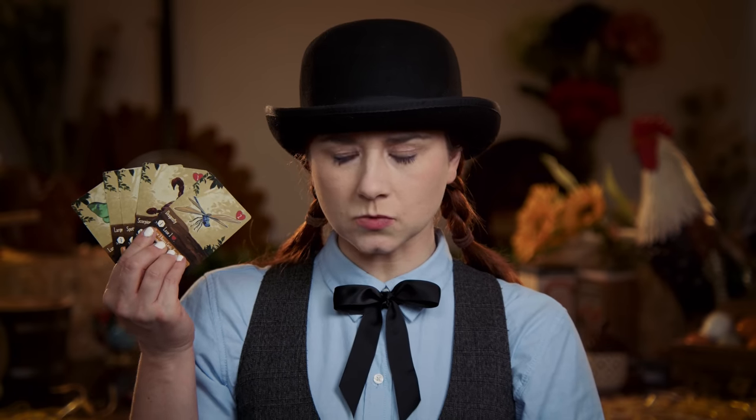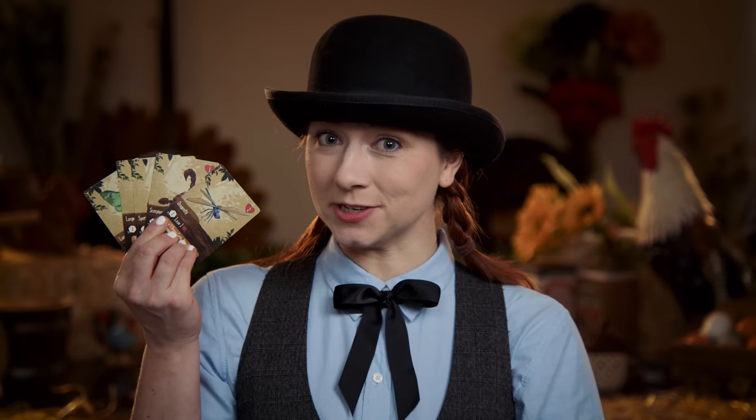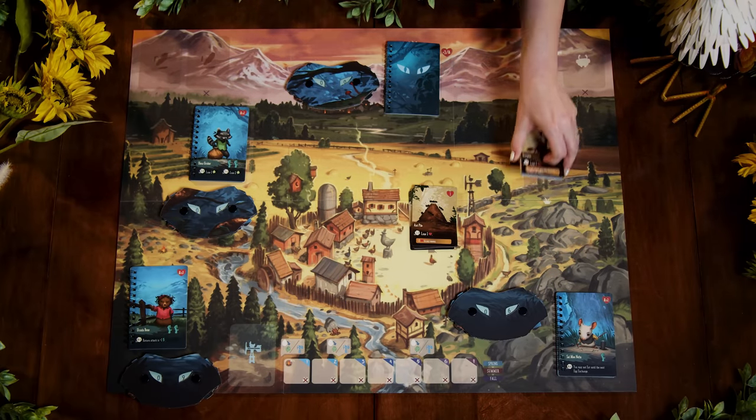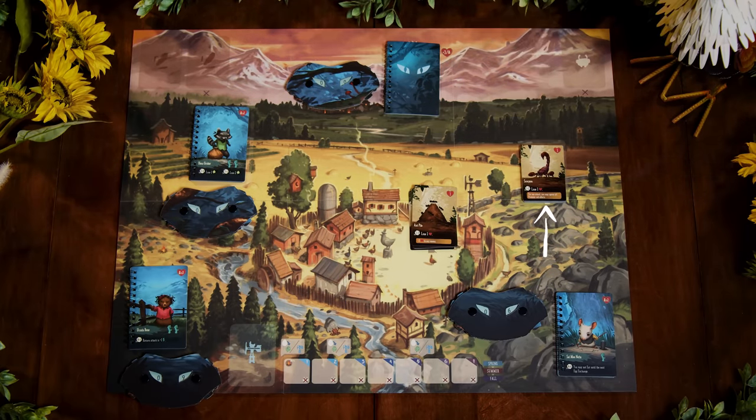You won't just be fighting predators — you've also got these pesky grubs to contend with. Fighting them is optional, but they can give you some handy perks. These are the grub cards. Shuffle them and separate them into two equal decks. Place one face up outside the coop and one face up inside the coop. Whenever you discard a card from either deck, you can place that card in the discard area.